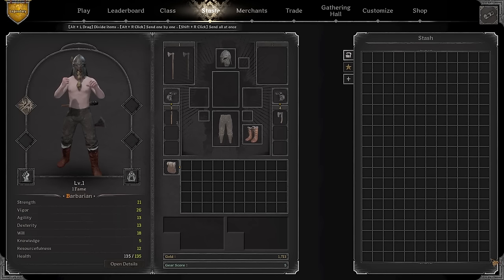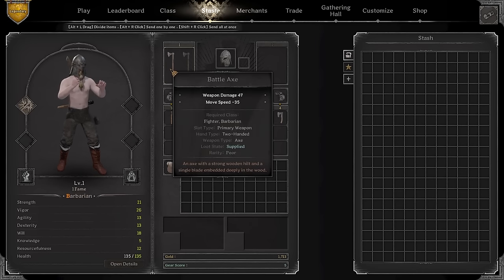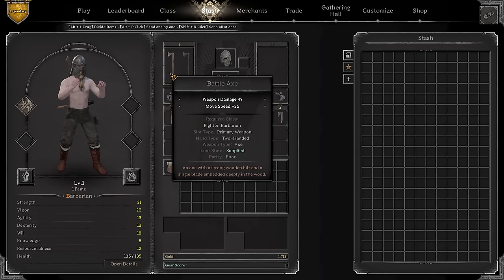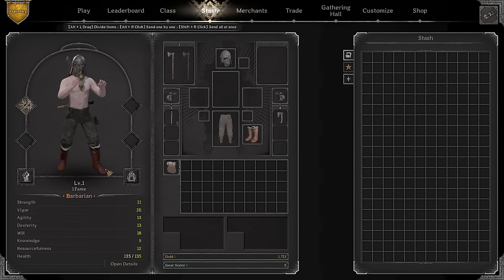You need to acquire some gold - sell what you find in order to have currency you can actually use. This is one of the most important steps when playing barb. Don't get discouraged by the battle axe even though it's not ideal - the movement penalty isn't that bad, and combined with rage and savage roar, even at level one you still pose a threat to other players.